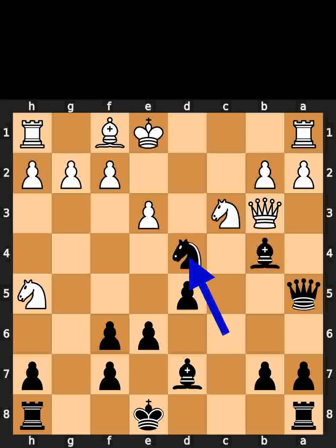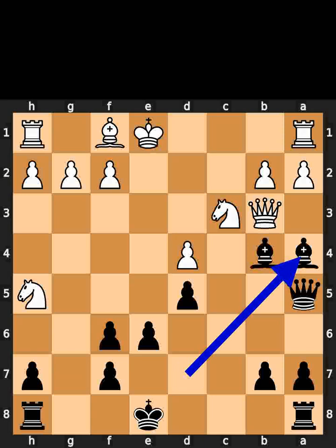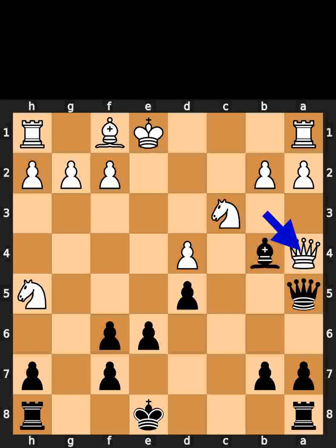Black takes the pawn on d4 using the knight. White takes the knight on d4 using the pawn. Black plays bishop to a4. White takes the bishop on a4 using the queen with check. Black takes the queen on a4 using the queen.